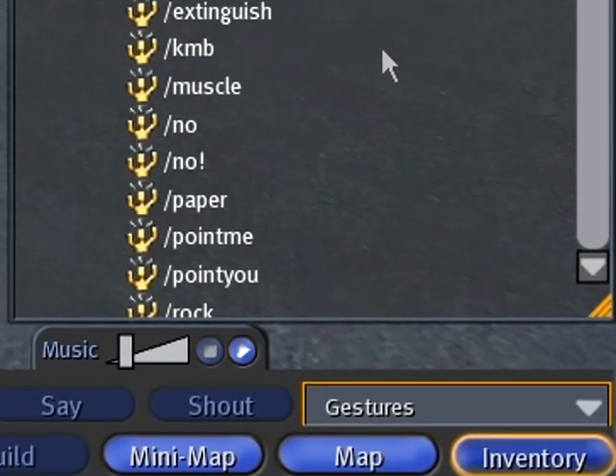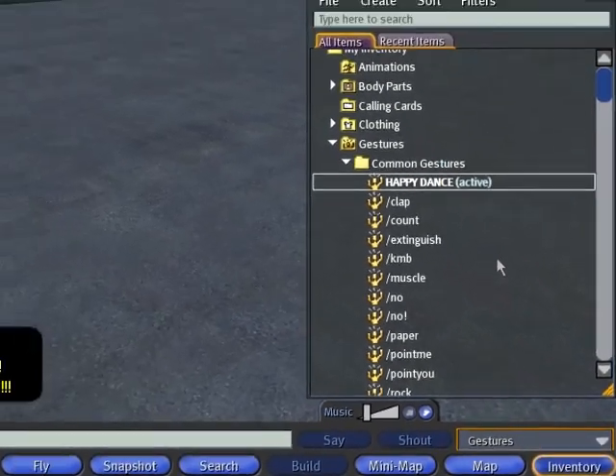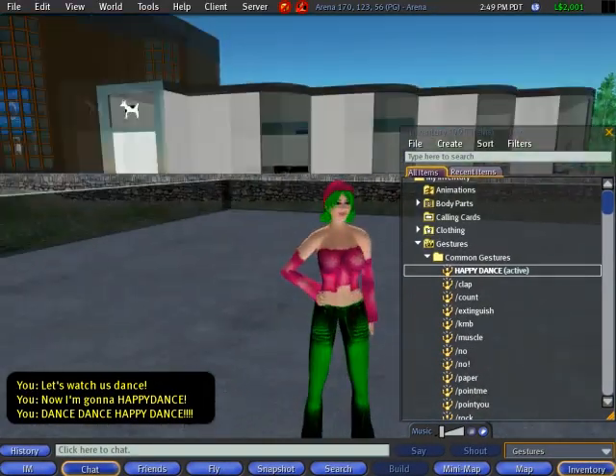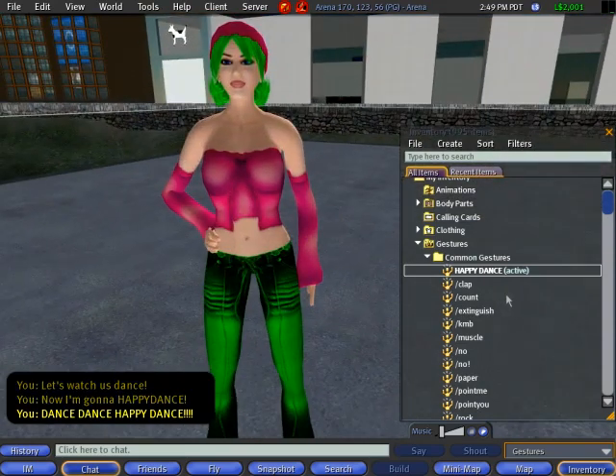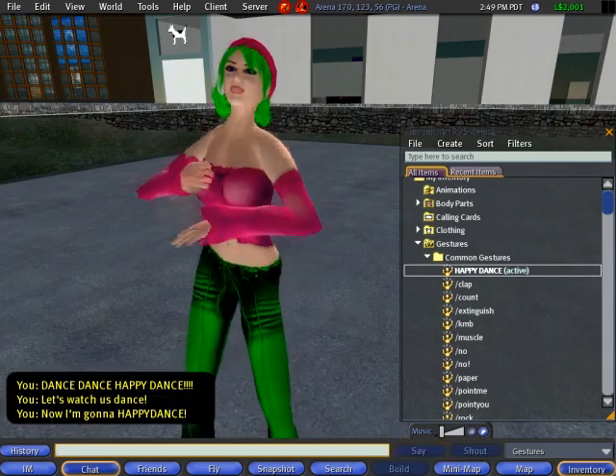So that's how you can make your very first gesture, and I highly, strongly, super-fantastically encourage you to try it. Let's turn the camera to the forward position so I can see myself, and let's do the happy dance again.